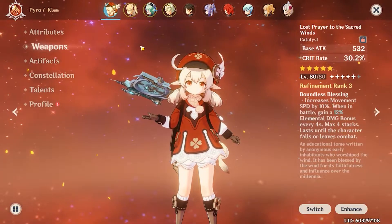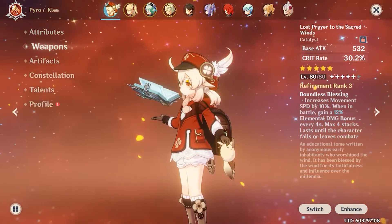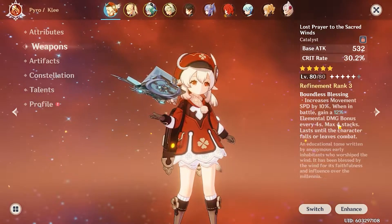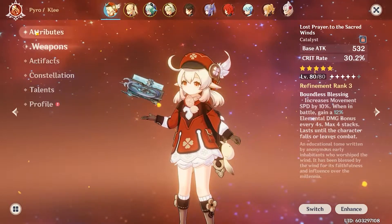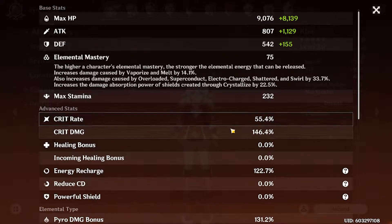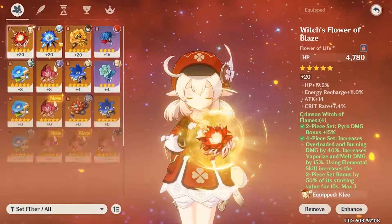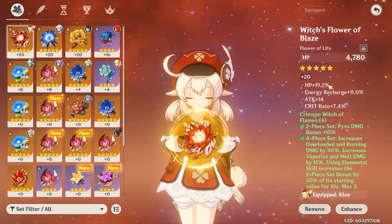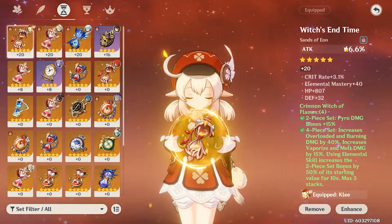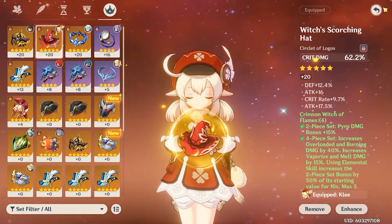We're going to break down their weapons and artifact sets, then the team, then the test. They're both level 80. Klee has the Lost Prayer to the Sacred Wind — it increases her crit rate and it's very nice, it's a five-star weapon. Her attack is a bit low but her crit rate, crit damage, pyro damage, and hydro damage are very high because of this artifact set. I went with attack, pyro damage, and crit damage on the substats.